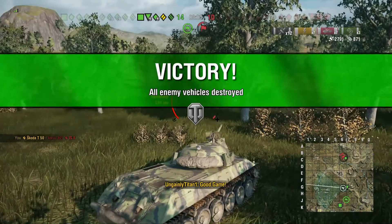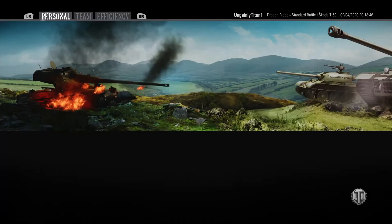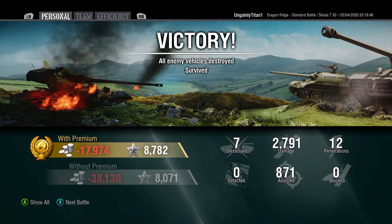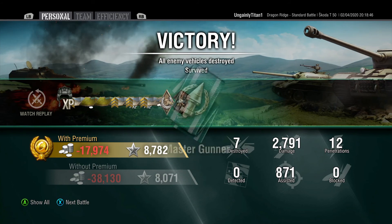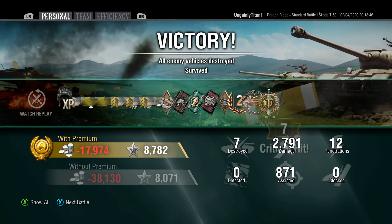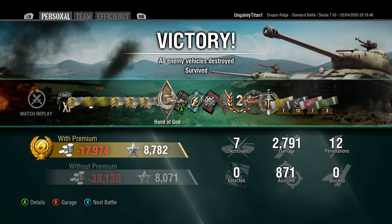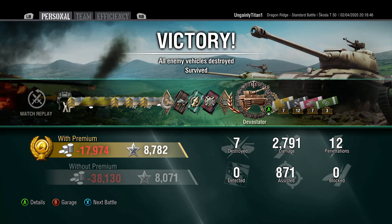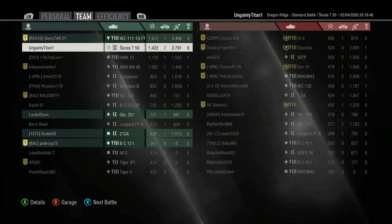We had a very successful game — seven kills and 2,700 damage, plus some assisted damage. But one thing I noticed is that this tank doesn't make money no matter what I do. Admittedly I'm running premium consumables, but I've run premium consumables on other tanks and generally made money with games like this, whereas this tank tends to lose money hand over fist. So I'm going to switch back to premium tanks for a while to make some more money so that I can afford to play the tier 9s.